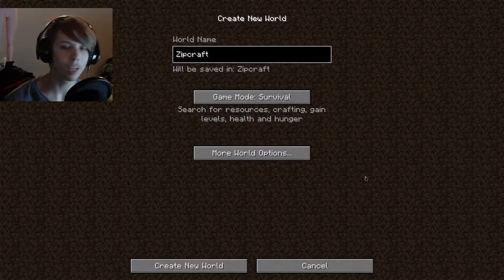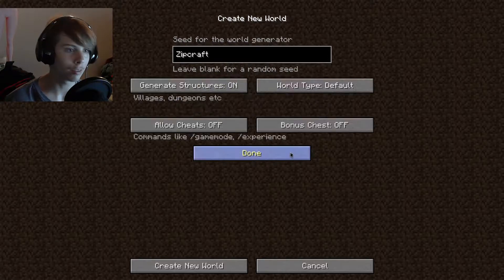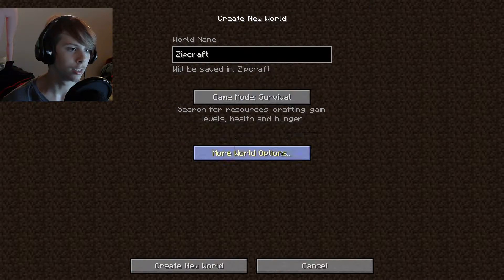Right now we're just running 1.14.4 with Optifine, so nothing's really added except dynamic lights and shaders. We're going to be loading up a survival world called Zipcraft — if you want to use the seed 'Zipcraft' you can check out this world — so we're booting that up right now.